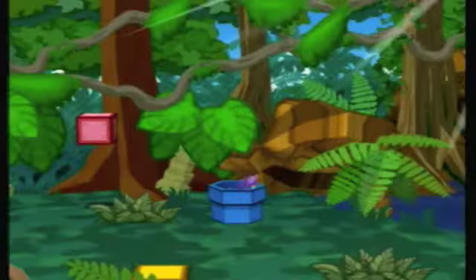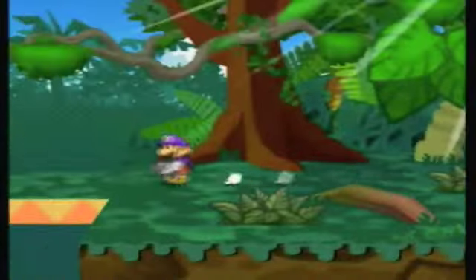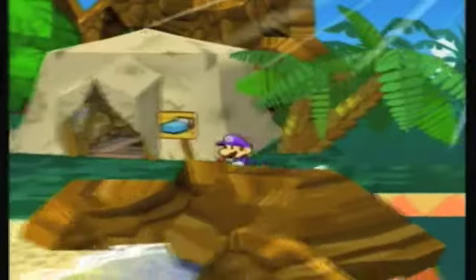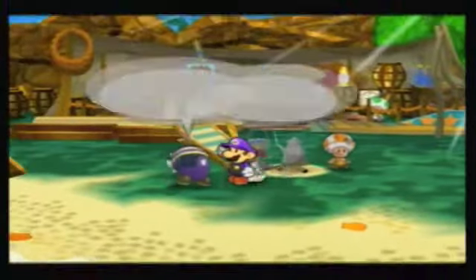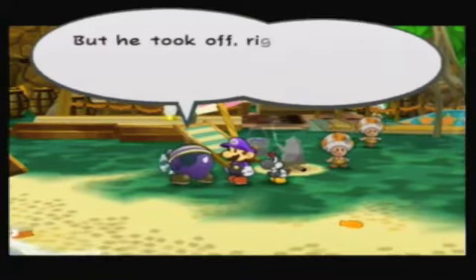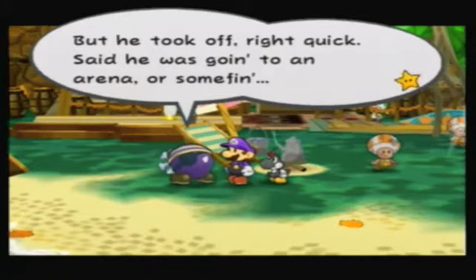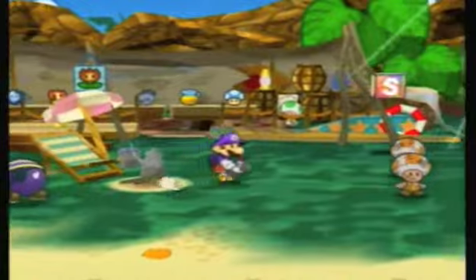Back at the shortcut pipe to Keyhaw Key, hopefully we can find General White here. We ask the Punies — General White was here until a second ago but he took off quick. Said he was going to an arena or something. I'll meet you guys at the Glitz Pit!